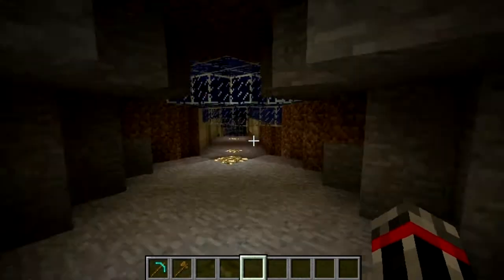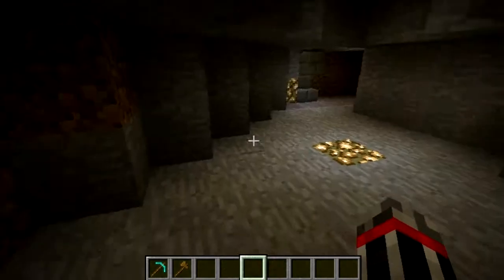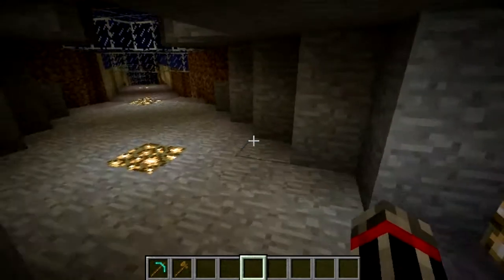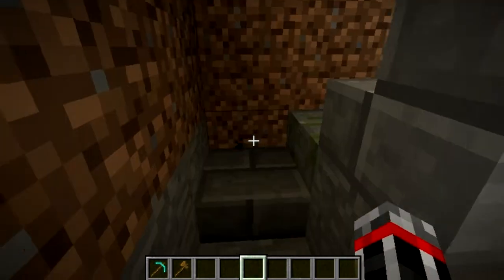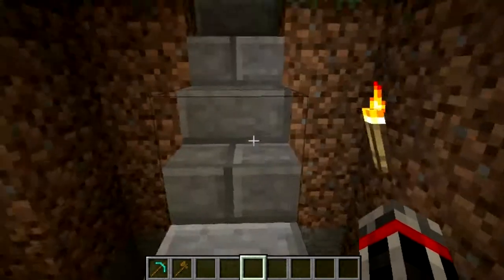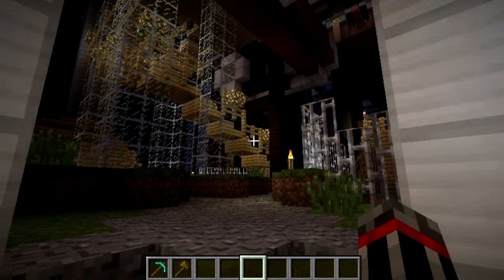This is the desired entrance for someone to take when entering my city — the underway, which I showed you in the last Minecraft video. This stairway is a mess; I should really fix it. But welcome to Kaopolis, the lower city.